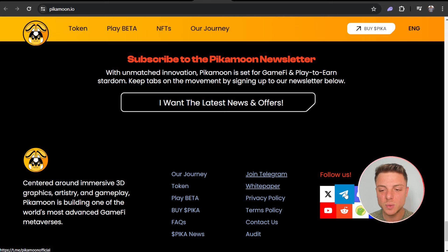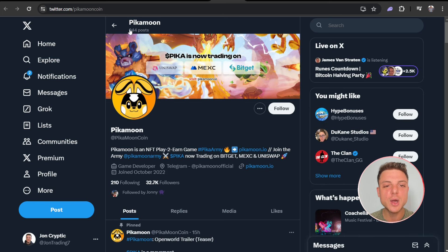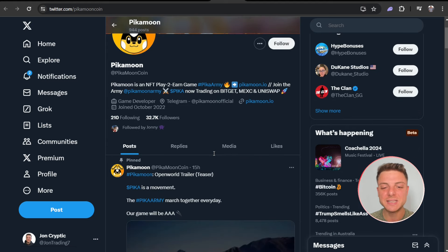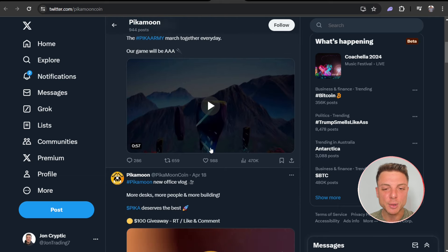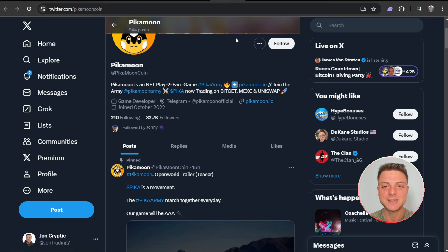Next we move over to their Twitter and Telegram. On Twitter we can see 900 posts and over 30,000 followers — this is going to be the best way to keep up to date with all the latest news coming out for PeekaMoon. It's great to see that the team is pushing out as much marketing content as possible, really getting as many eyes on PeekaMoon as they can.